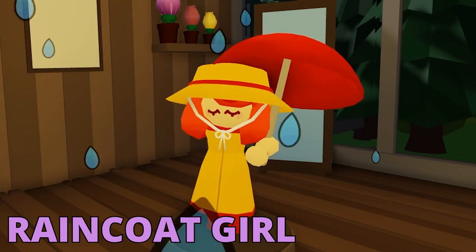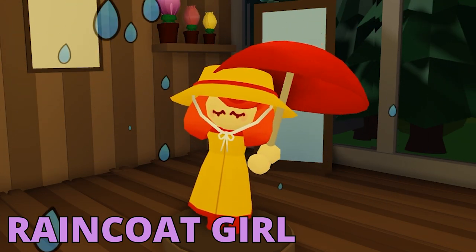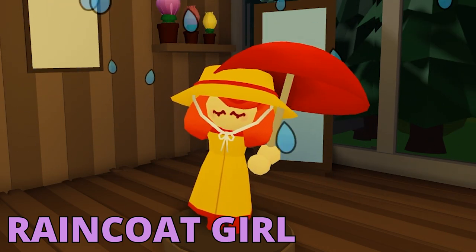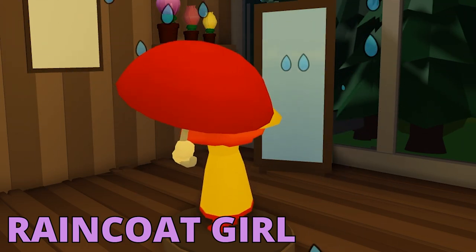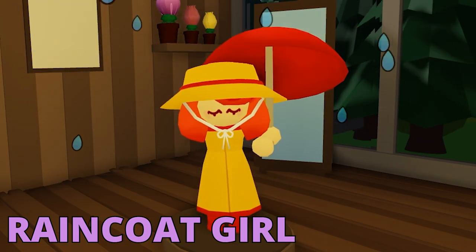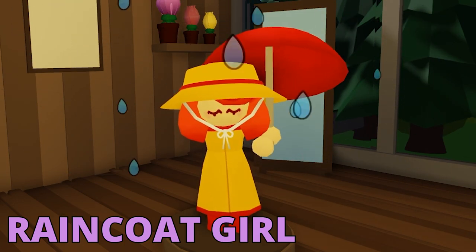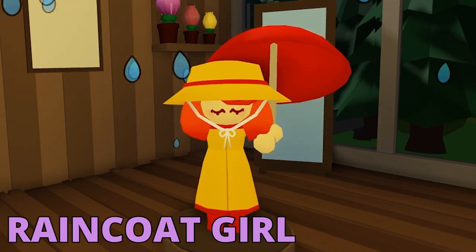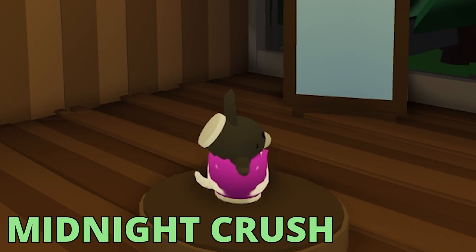Of course she also has an exotic — the exotic Raincoat Girl is a really cool skin. Her cloud and the rain have different particles, and she even has a rainbow on her cloud which unfortunately we can't show right now, but trust me it is worth it. It's one of the better exotic skins because all her particles change, though unfortunately her animations don't. It's still a really nice skin to get.